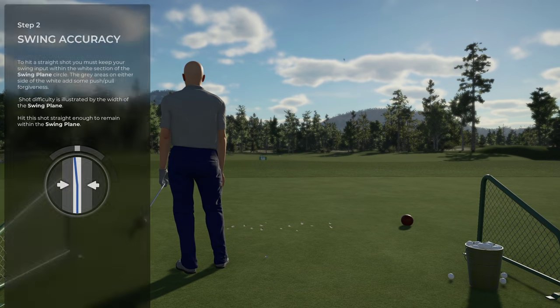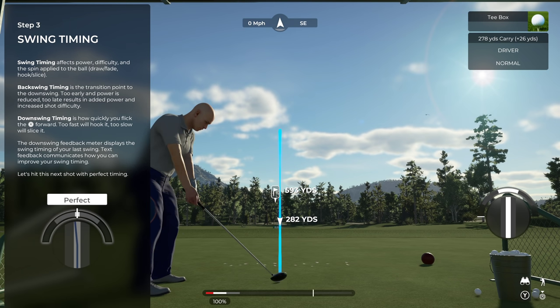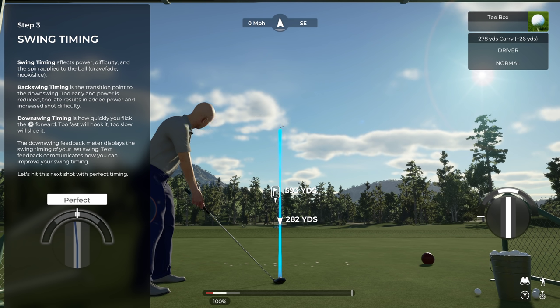You'll also receive feedback on your swing timing via the meter that wraps around the top of your swing accuracy indicator. Your backswing timing refers to the point at which you transition from backswing into downswing — too early reduces power, too late adds power but increases swing difficulty. Your downswing timing refers to how quickly you flick the swing stick forward — too fast and you'll hook it, too slow and you'll slice it. On TGC 2019, tempo was part of both backswing and downswing.